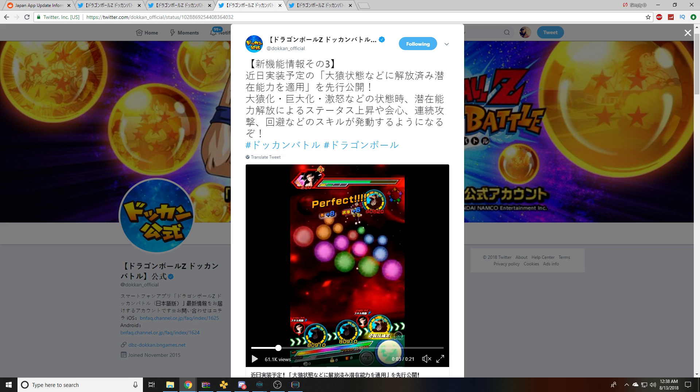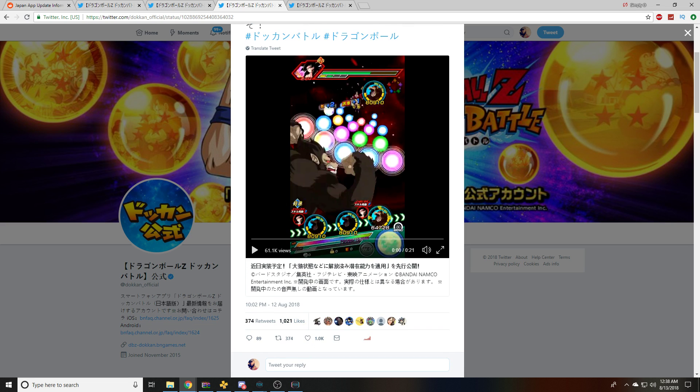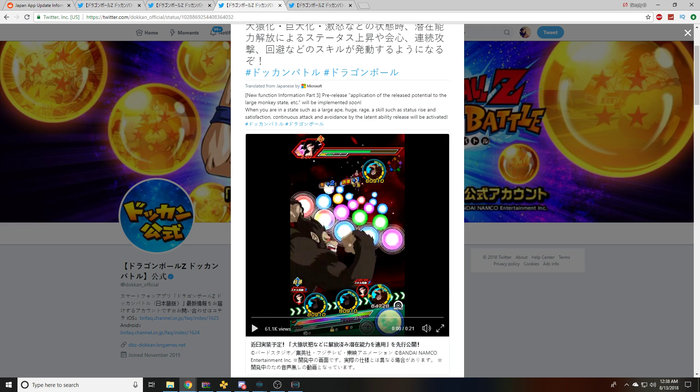Now here's the one I wanted to see. They're using Ape Goku to demonstrate Apes being able to activate hidden potential. When you are in a state such as a large ape — huge, rage — it applies to all of the states like this. Not the newer transformation mechanic but the older one: the rage, the huge, like Harutagon or Ribrianne — those characters that take up the whole bottom like Apes. Anyway, they're able to use their potential system, and they're going to demonstrate that here.